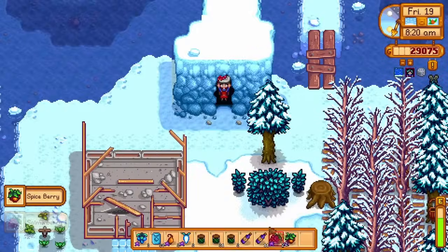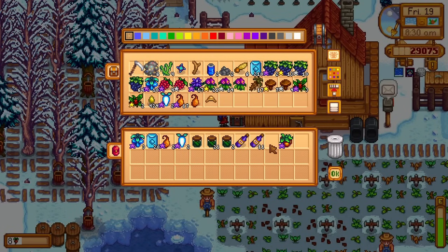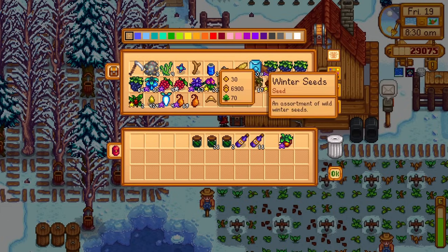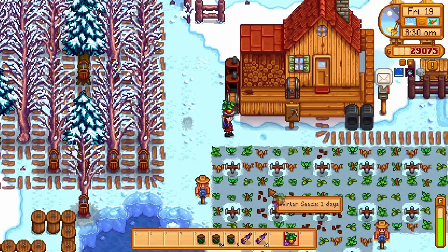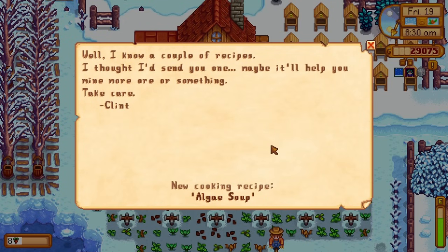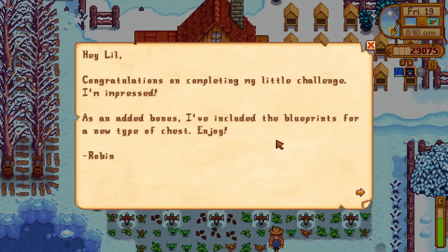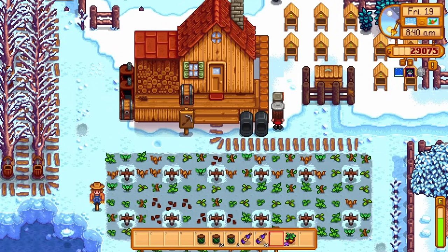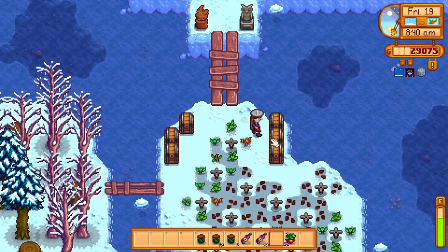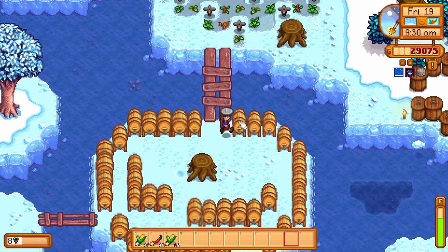We got salmon berries and spice berries from the caves today. I don't think the salmon berries will sell for much in the kegs, but I'll save the spice berries for them. We have 230 winter seeds right now — pretty good. We also have some mail: Clint sent us algae soup, pretty useless to us, but thank you. And we completed Robin's quest, so we got a stone chest — totally useless to us, can't sell it.